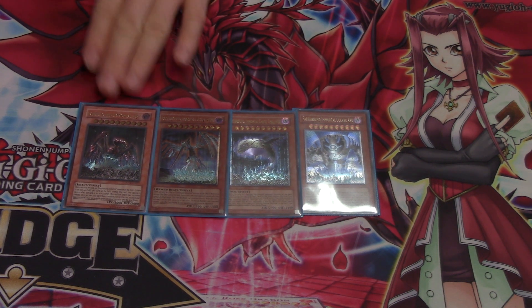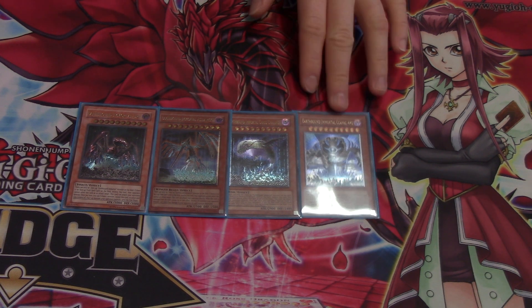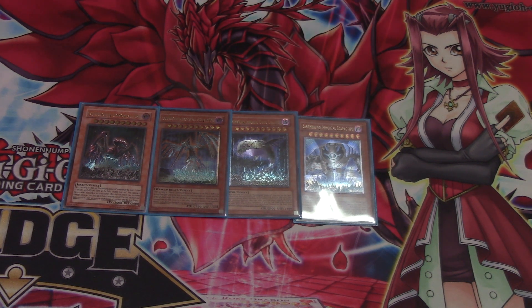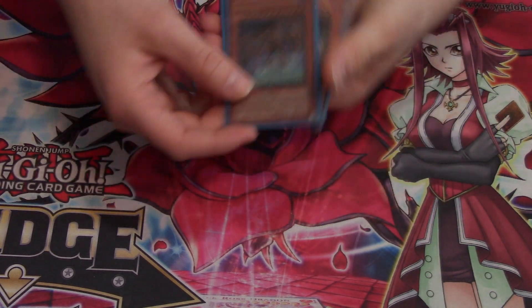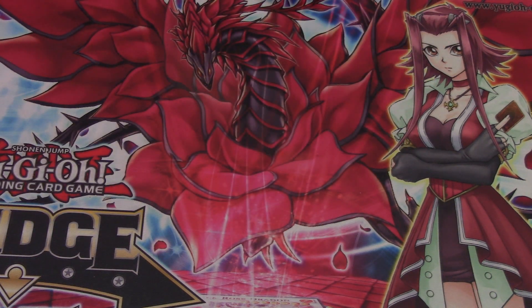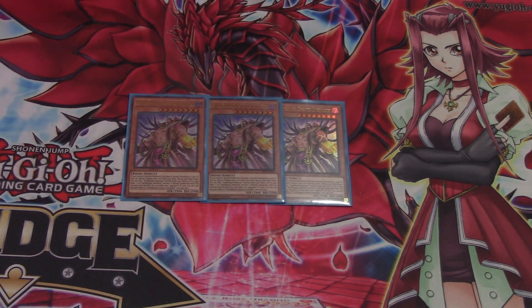These are just some of my favorites that work well. Ascelipiscu is pretty nice. Uriah is kind of like a Brain Control. This one does 1,000 damage. You can run any ones you want, like the Lizard if you can get the effect off. On this channel, if you're new, I built this Earthbound Immortals deck initially before the new support approximately two and a half years ago. I profiled it every year, kept updating it, and finally we got new support.